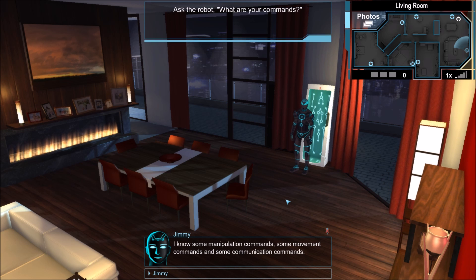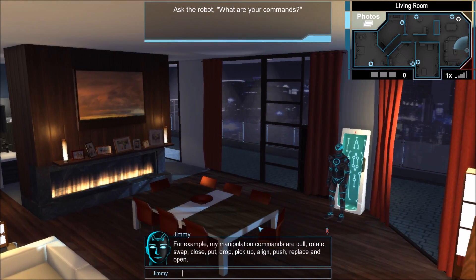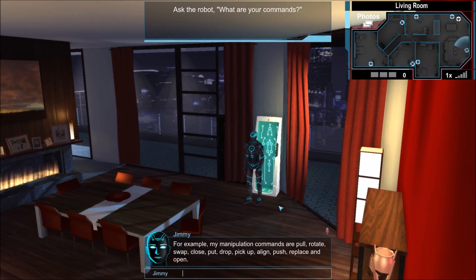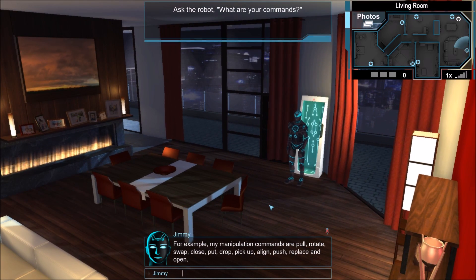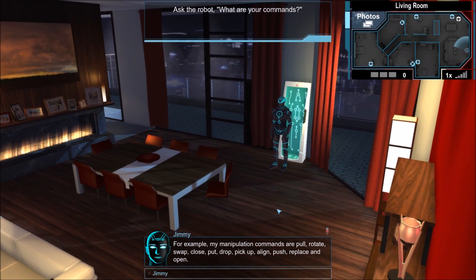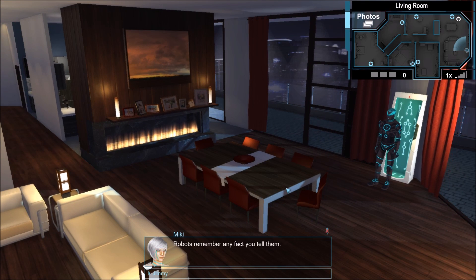So there are manipulation commands: pull, rotate, swap, close, put, drop, pick up, align, push, replace, and open. Robots remember any fact you tell them.